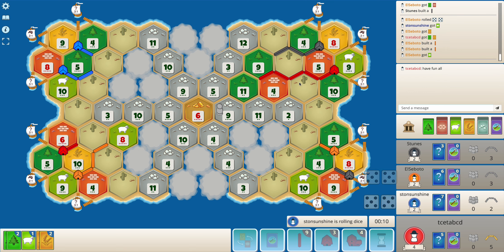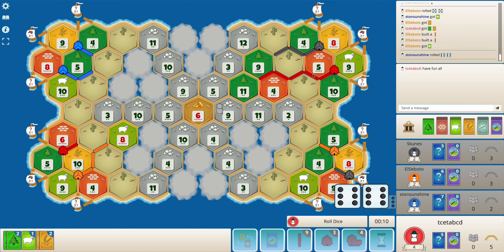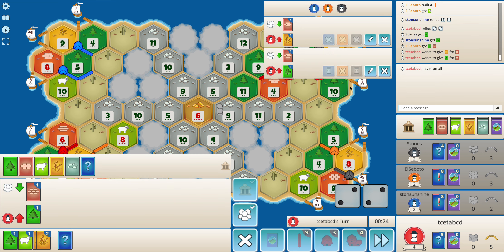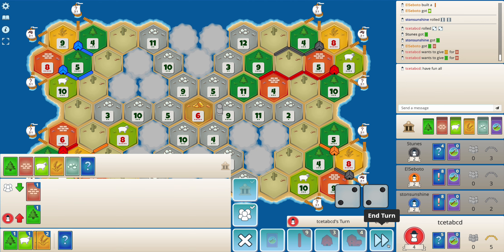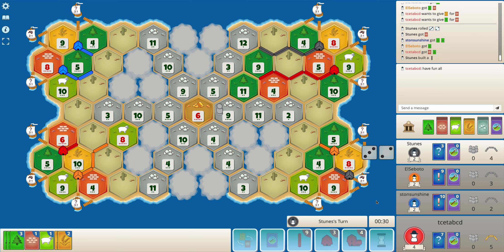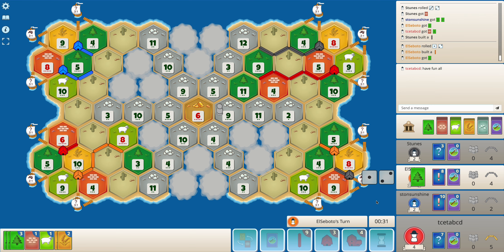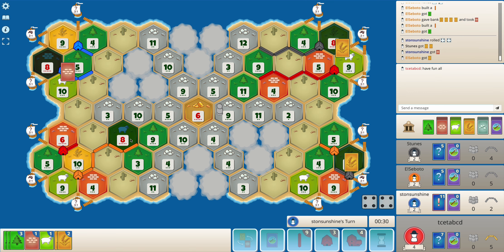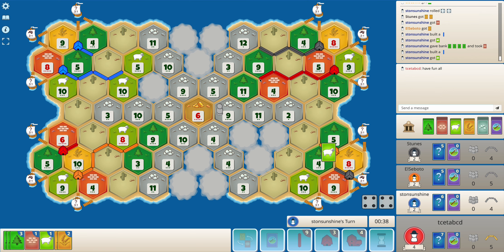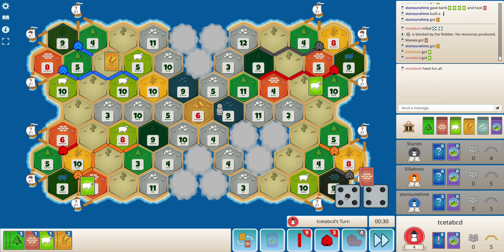Because I already have the longest road, I'll just build a settlement — there's no point holding on to cards now, because whenever a seven rolls I'll be targeted. With casual games it's generally a hit or miss for trades. If I'd explored on the right I think I would have found the eight and nine, which seems a little better. The only benefit is I'll be getting more wood and brick and can race to the six-nine-five center.